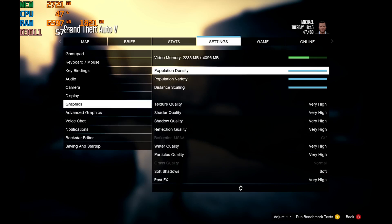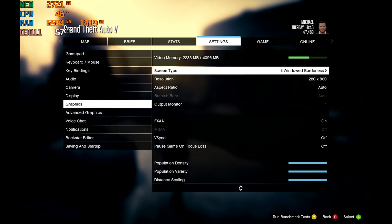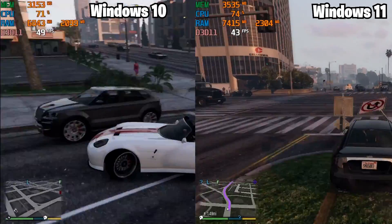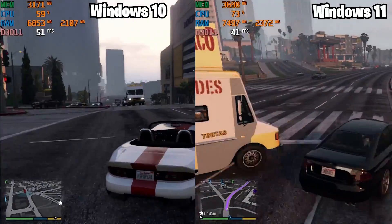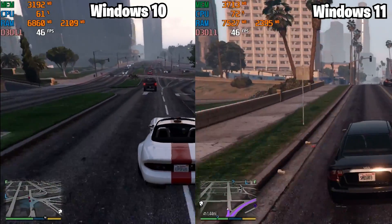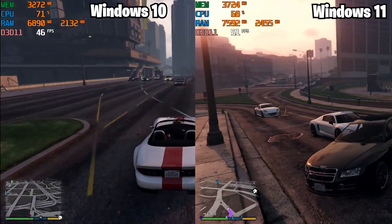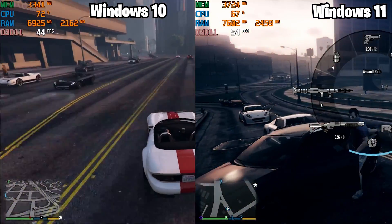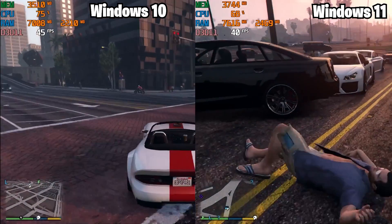Next I tried GTA 5 at very high settings on everything. GTA 5 played identically on both platforms — no FPS difference, no FPS drops, and no stutter on either. They played smooth and phenomenal. Both looked great and were equal pretty much across the board.